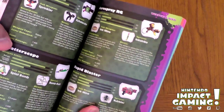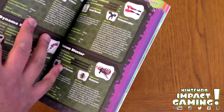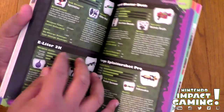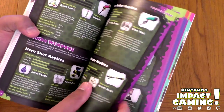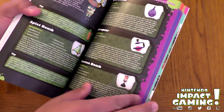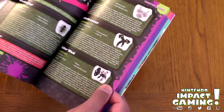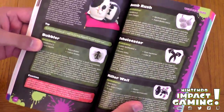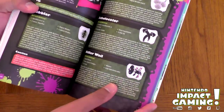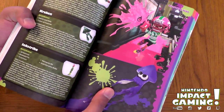There's a golden gun and it comes with an ink mine and ink strike as well — if I'm correct it's level 20 or something. There's just so much in it. Yeah, this is really nice, and it smells good too — I'm one of those people who likes to smell new paper. Here's the specials: Bubbler, Bomb Rush, Killer Whale, Inkzooka, Kraken, and Ink Strike.